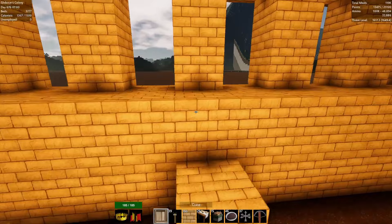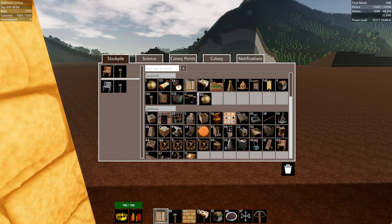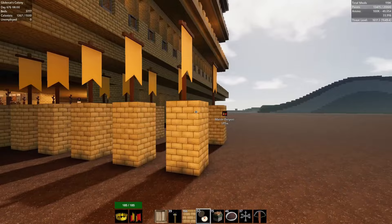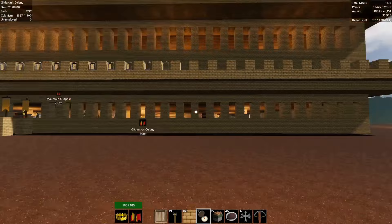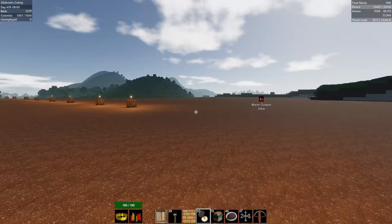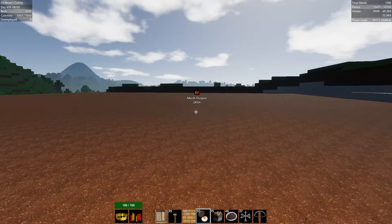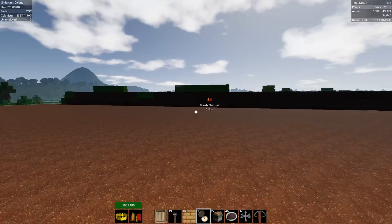Let's go to our marsh outpost. I probably need that compass to figure out where it is. Compass — marsh outpost. Let's head over there. Those banners look pretty sweet! It's daytime, it's safe. How's our ammunition situation? It's not stellar.